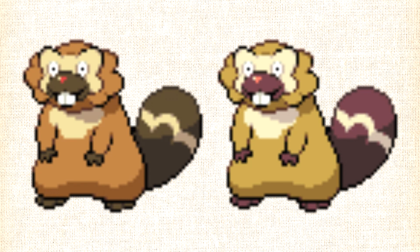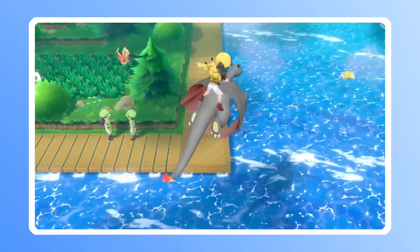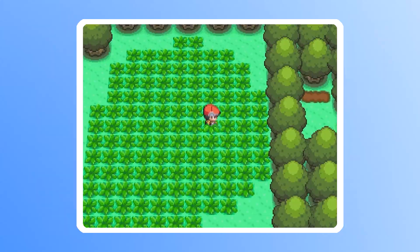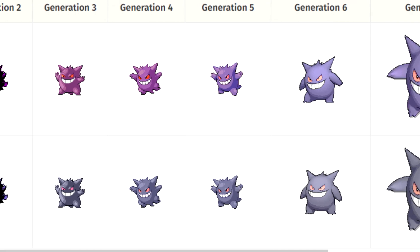Well maybe if they made it look any different from a normal Vespiquen, we wouldn't be having this conversation! I don't understand these shiny Pokémon that barely look any different from the normal version. The whole point of shinies is to be a wacky alternate color palette version of a Pokémon to provide something a little more unique. It adds to the variety of Pokémon games by being such a rare event, as it makes for an exciting moment that'll always stick out in your memories. But then some of these Pokémon just got the shortest possible end of the stick.